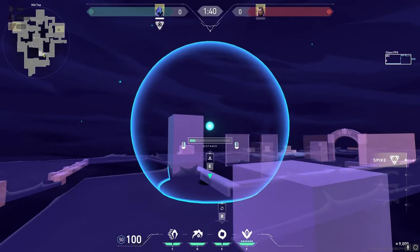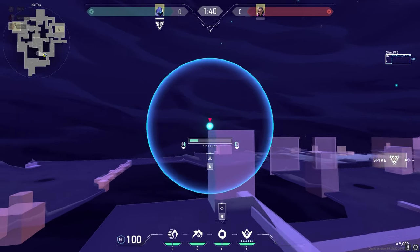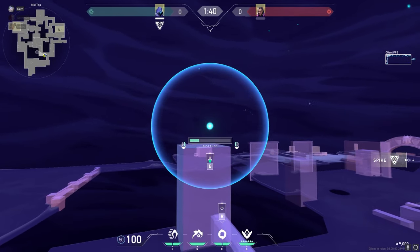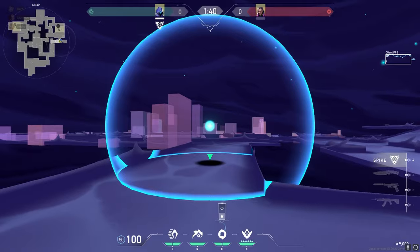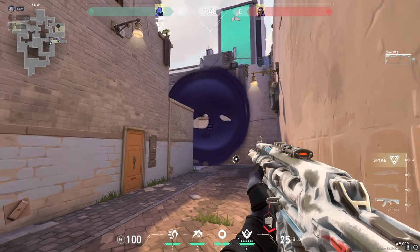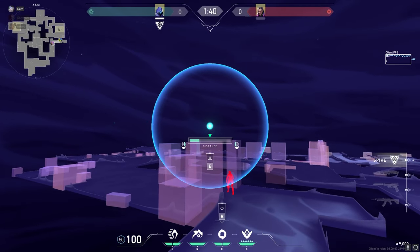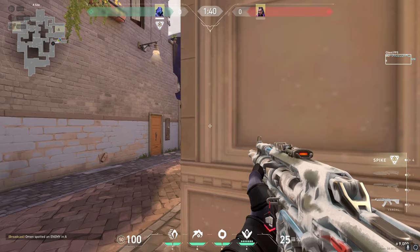First, let's start off easy. When throwing a smoke, you will see a little arrow in your HUD that will be green if you can place the smoke there, and red if it won't be able to be placed. This concept is how you know if a one-way smoke will be able to be placed — if you want to place a one-way smoke, you need to make sure the arrow is green or it will just fall down and become useless.